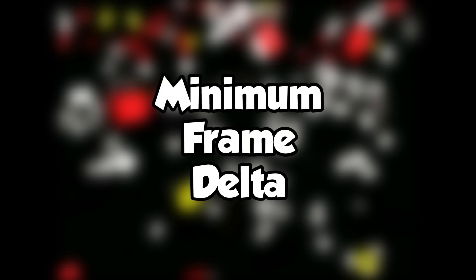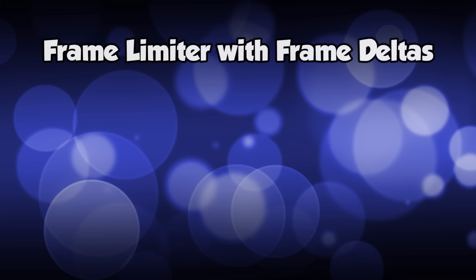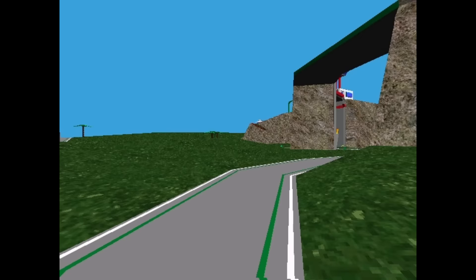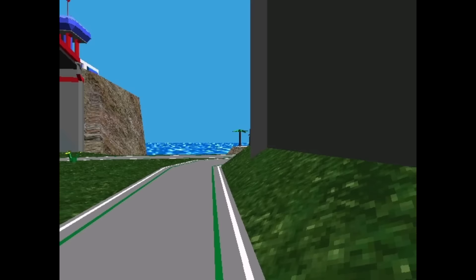A minimum frame delta is a geeky way of saying the minimum amount of time, usually in milliseconds, that should pass between one frame and the next — this is usually done to implement a frame rate cap. Let's say we wanted to limit a game to 30 frames per second. That's one frame roughly every 33 milliseconds, making 33 a minimum frame delta. During gameplay, after we're done rendering a frame, we can check how long it took to do so. If it was less than 33 — let's say it took 10 — then rather than barrel along rendering the next frame, we can simply pause execution for 23 milliseconds before starting the next one, which keeps our frame rate consistent and prevents the game from gobbling up all the system resources. To the player, this pause is usually imperceptible, except for some pro gamers who prefer no frame rate cap at all.